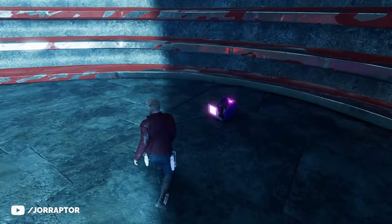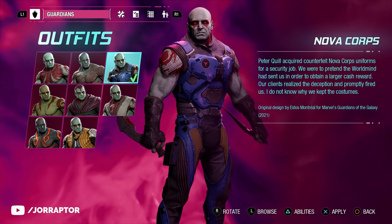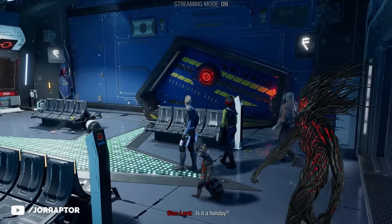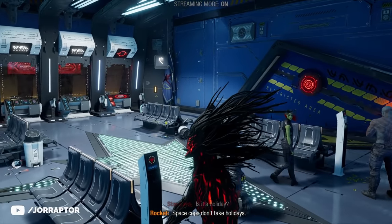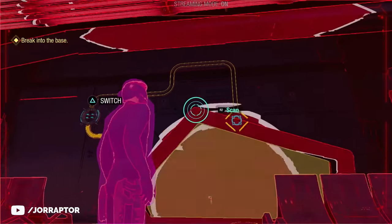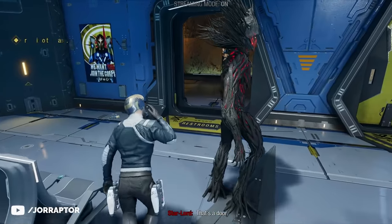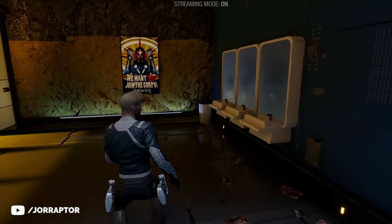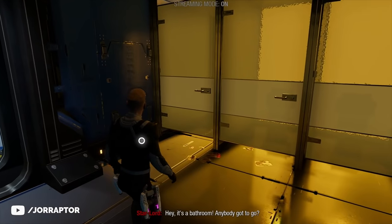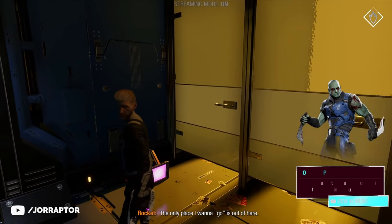For the Nova Corps Drax outfit, be in chapter 5. At one point you're in the empty Nova Corps room with the visor puzzle. You have to open the big door on the right when facing the different counters, but you can also open a hidden door to the toilet by tweaking the electricity in the room. Manage to open that door and you find the outfit for Drax.